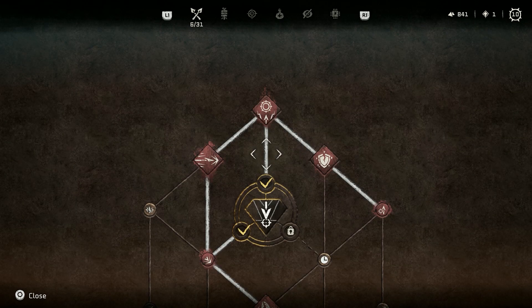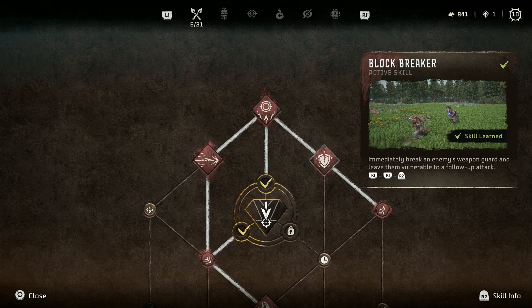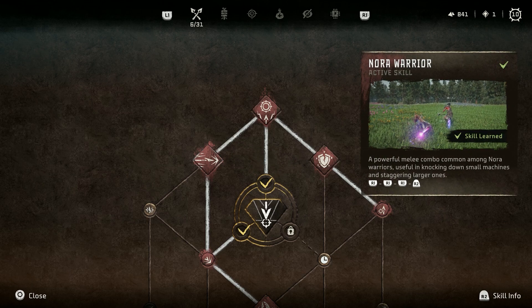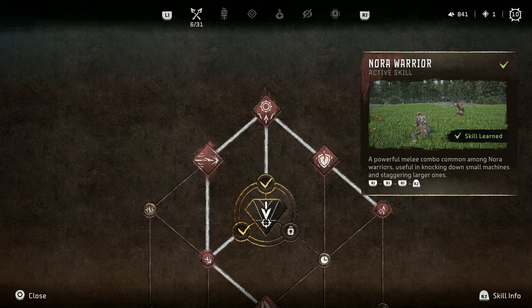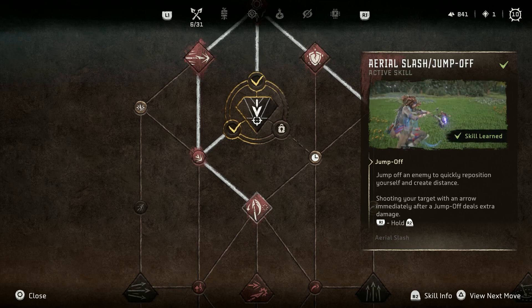You need to go into the warrior skill tree — one of six skill trees in Horizon Forbidden West — and unlock three active skills that involve performing melee combos. The three easiest ones to unlock at the start of the game are the Block Breaker active skill, the Nora Warrior active skill, and the Aerial Jump Off active skill.